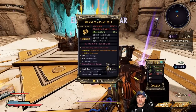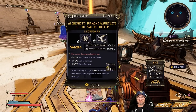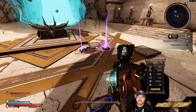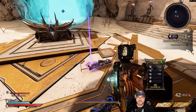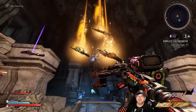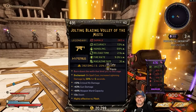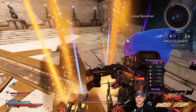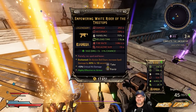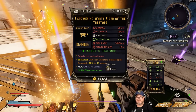Here we've got Arcane Bolt. Take an Arcane Bolt. Spellshot Spore Warden again. Diamond Gauntlet — so you gotta stand still. Don't like the standing still ones. Another Perceiver. White Rider — so this one is less damage, less mag. That's bad.